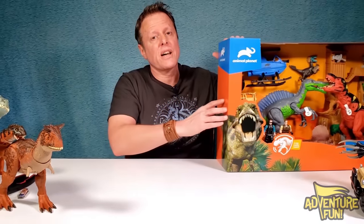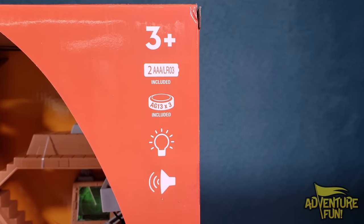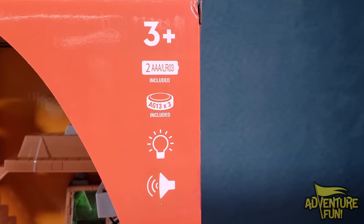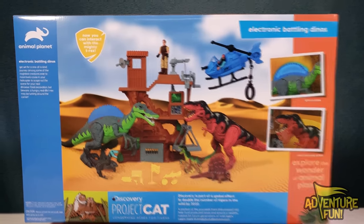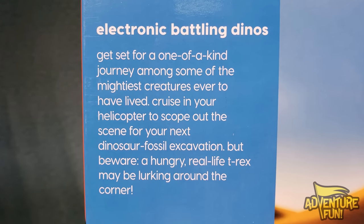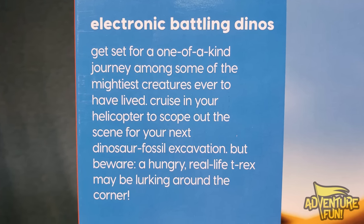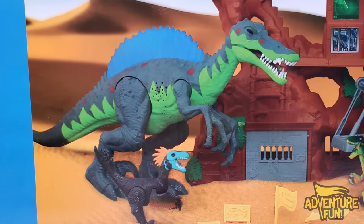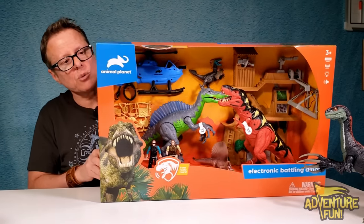For the last one - the hugest of all - it's the Animal Planet Electronic Battling Dinos. The T-Rex really roars, batteries are included, and it's got lights and sounds. On the back it says 'electronic battling dinos - get set for a one-of-a-kind journey among the mightiest creatures ever to have lived.' It shows a Spinosaurus lighting up on the spines in blue, which is really cool, and this T-Rex has got real chomping action. Let's start cutting and opening.